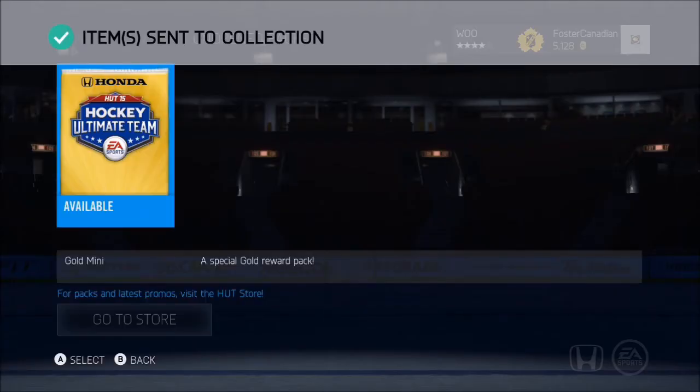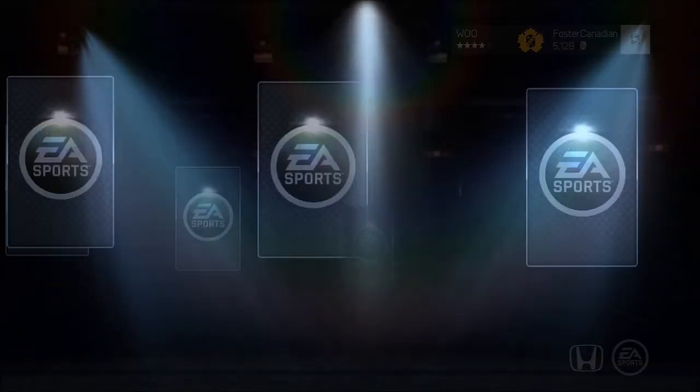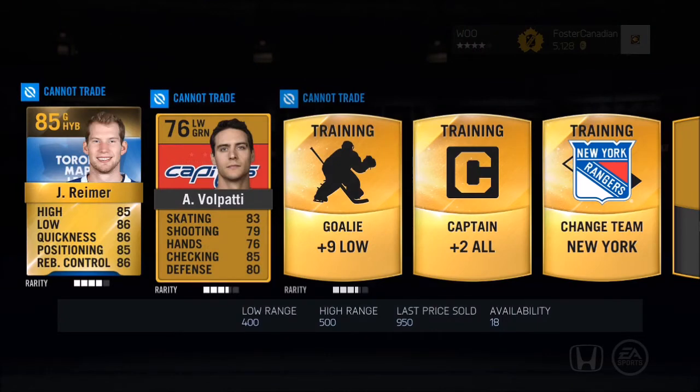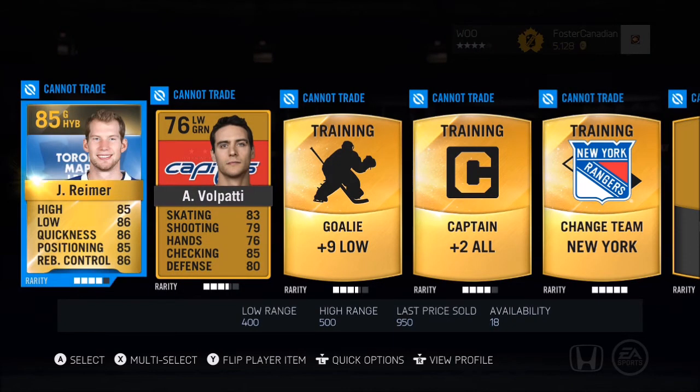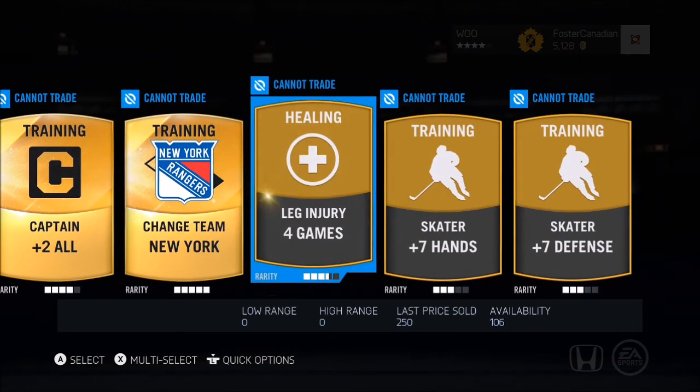The final pack of the Florida Collection — let's see what we get. Volpatti, Rhymer. That's not too bad, I needed Rhymer to get the Maple Leafs Collection eventually. Change Team New York in case I ever need that.